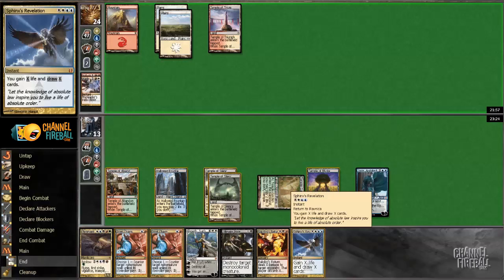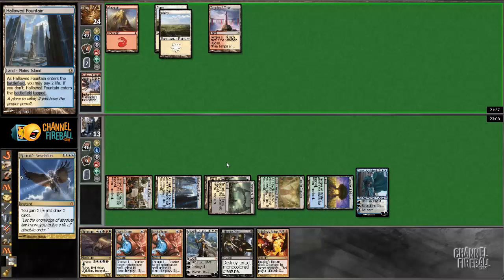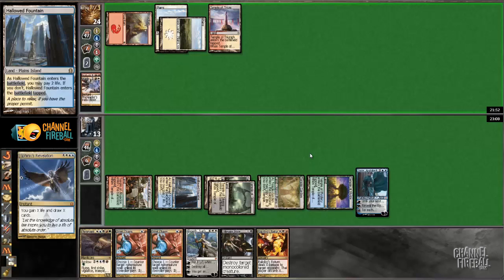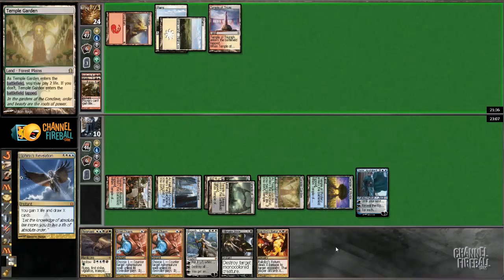I could just fire this off for two. There's not a ton of incentive to do that — he might Skullcrack in response. Let me just do that though. Kill Jace. Please kill Jace. No, you're supposed to kill Jace. I still get to draw my two cards. If he plays another spell here and we draw a land, I get to untap and Rakdos Return him.